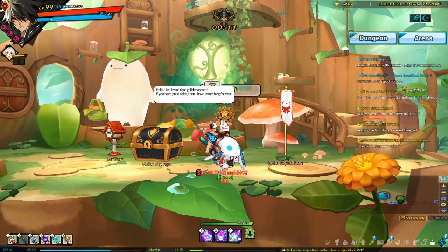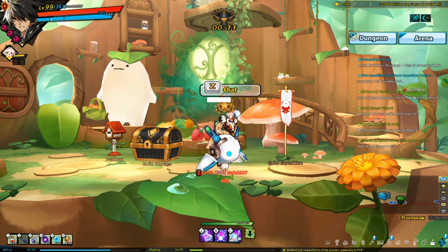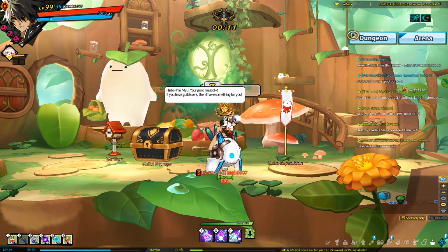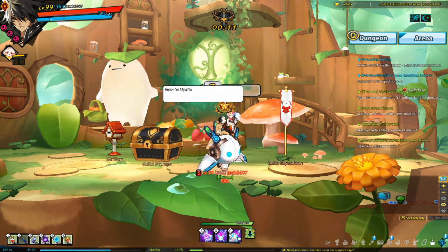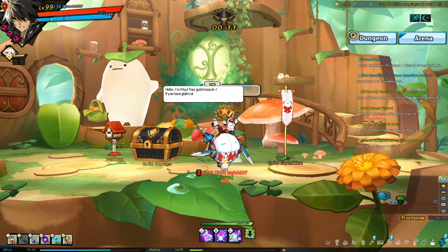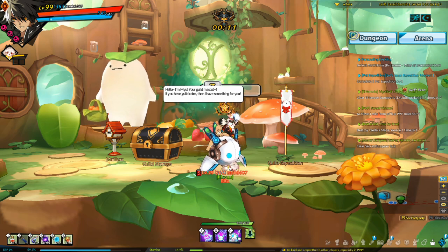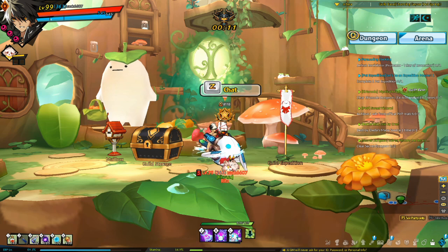You also need to understand the dungeon mechanics — guides for 12-5, 12-6, and 12-7 are linked in the description. Once you have the correct classes and have reached the CP requirements, you can look for a Rosa Raid party. To find one, join the Operation Aura Discord server linked in the description. You shouldn't try to find a Rosa Raid party through queue — the most common way is through that Discord server.